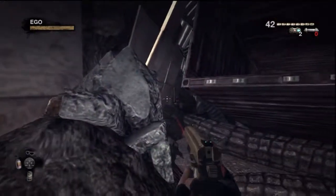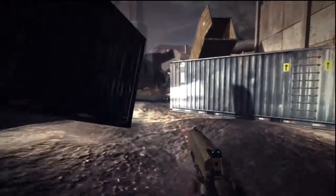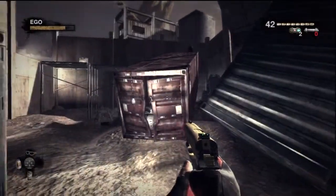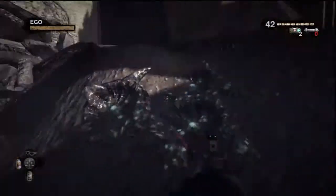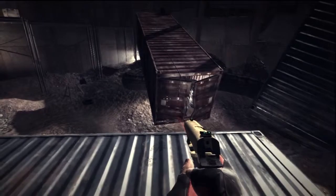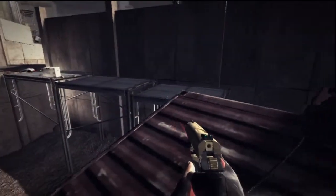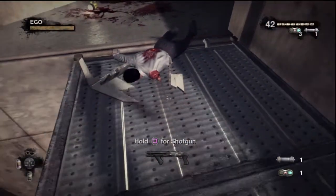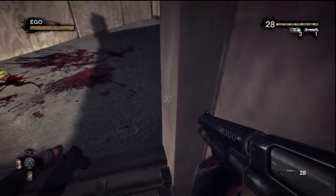Alright. Once you get the barrels in there, you can either climb up the ladder or run up here. Run and jump across here, then run up and jump across to this platform. There's an item crate — pick up a pipe bomb, a trip mine, and there's a shotgun right here.